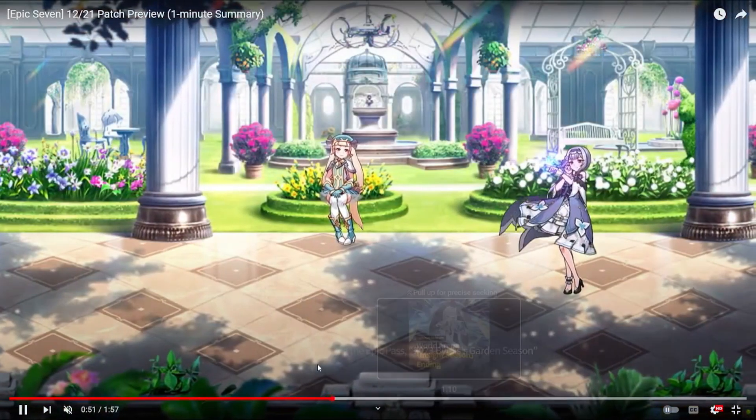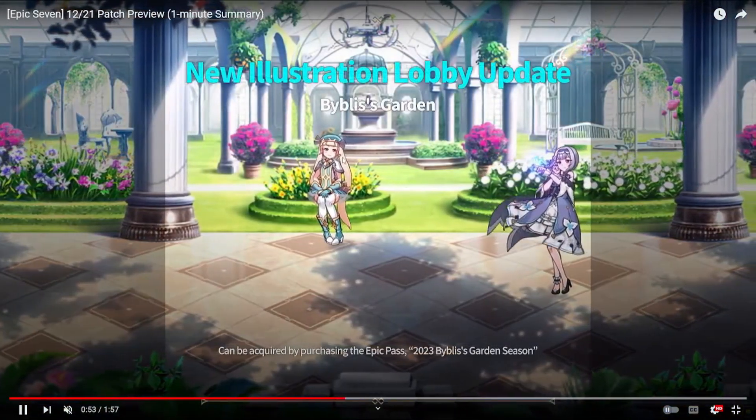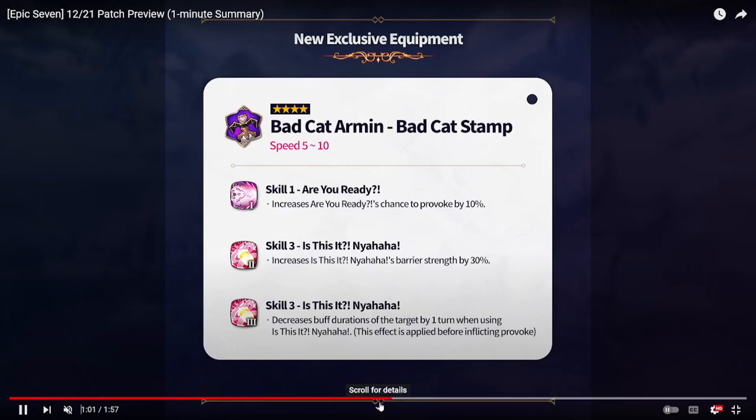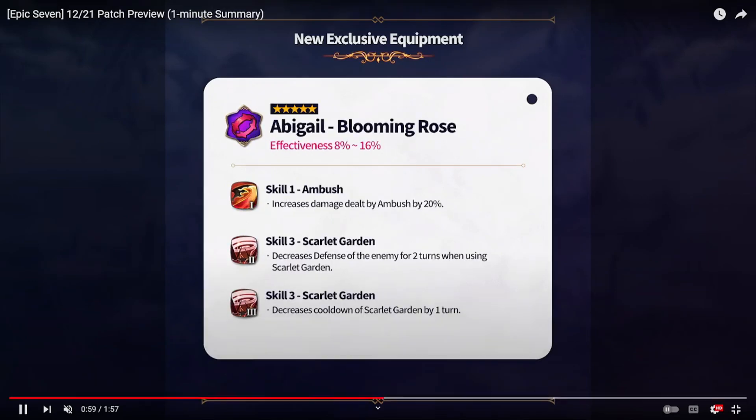We don't really know what her artifact will do as of the video's recording, but we'll probably get a preview tomorrow. For Abigail's exclusive equipment, we have increased damage on S1 and decreased defense on S3 or skill cooldown reduction on S3. If you're fighting HP-scaling bruisers you want the cooldown reduction, but generally you probably want the defense break — 100% at two turns is just crazy strong.